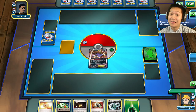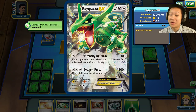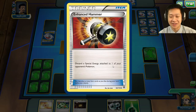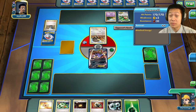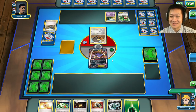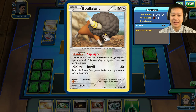I see a Professor's Letter — that gives me dark energies, Double Colorless, and Trick Coins. I also have an Enhanced Hammer just in case. There's a Mega Rayquaza that wants Double Colorless Energy, and this thing also wants Double Colorless Energy — I think this is the right card to help shut it down. Buffalon does more damage to grass Pokémon, which is unfortunate for my deck since I've got Sceptile. But it should reduce special energy.